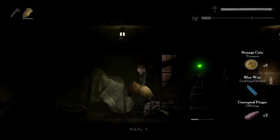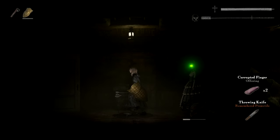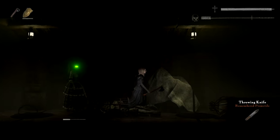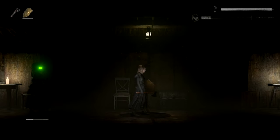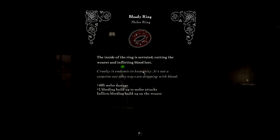Loot is varied and very useful — give me all the stuff in your pockets. We got one throwing knife in my inventory; I need to be able to pick them all up. They are my number one defense against the monsters. We found a castle ring — a sturdy stone ring carved from a castle brick, giving 15% less physical damage and plus 15 poise. And also a bloody ring — the inside of the ring is serrated, cutting the wearer and inflicting bloodlust. Plus 40% melee damage — that's pretty badass — plus one bleeding build-up to melee attacks, though it also inflicts bleeding build-up on the wearer.